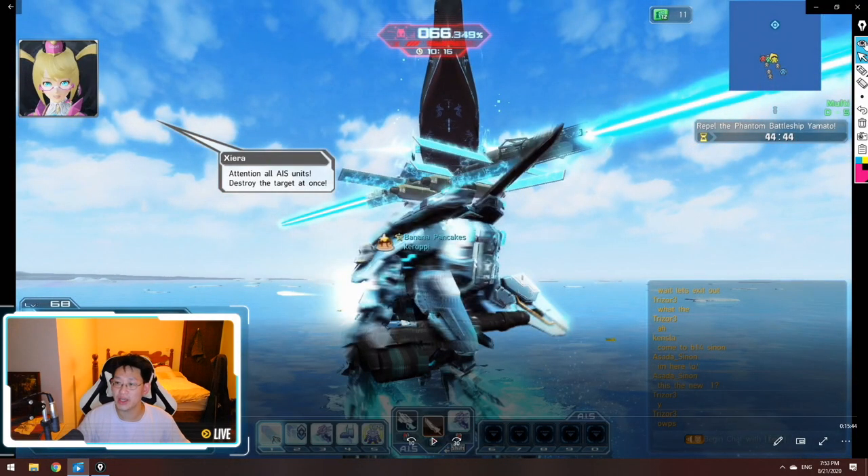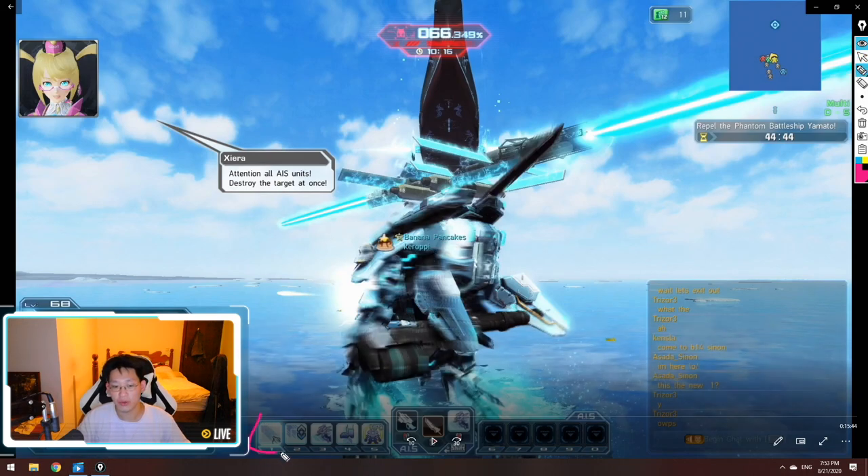Let me explain what each skill does. Number one is your laser beam — very straightforward. Number two is a freeze: you're able to freeze the guns on the battleship, however the range is melee range, so you have to be really close to the guns to freeze them. Number three is a forward dash — press three once and you'll fly forward and keep flying until you cast a movement ability. Number four is high jump — you can spam this to gain elevation.